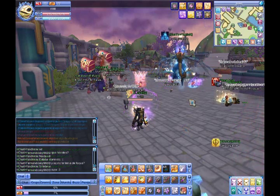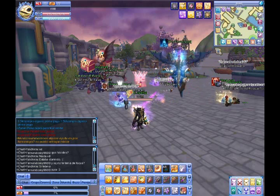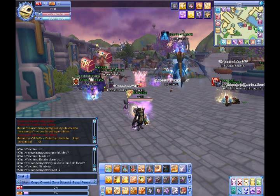First of all, the location of the Alcana is in the mini-map. In the upper right corner there is an icon — if we click on it, we have two tips.